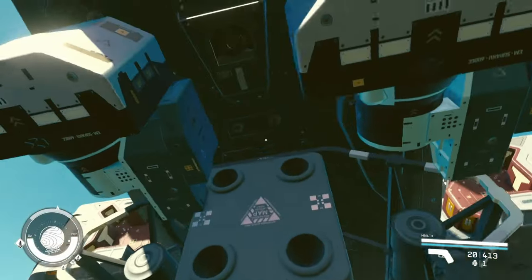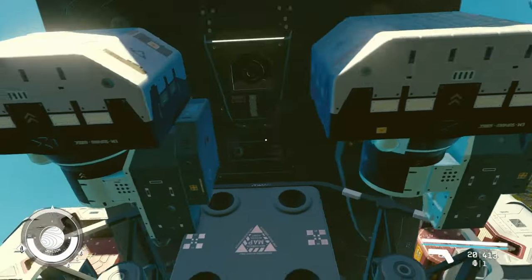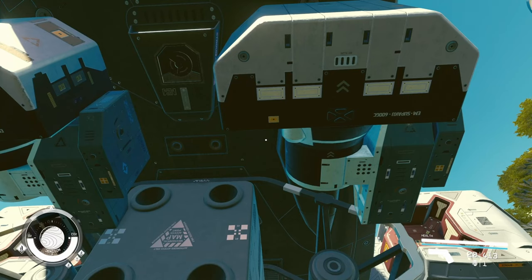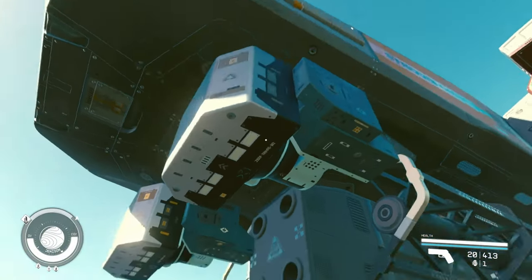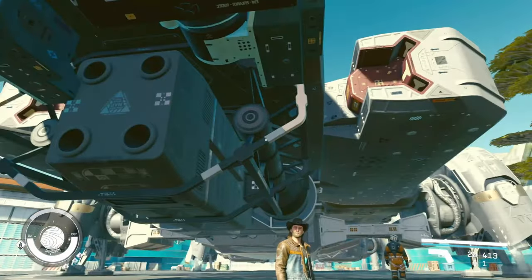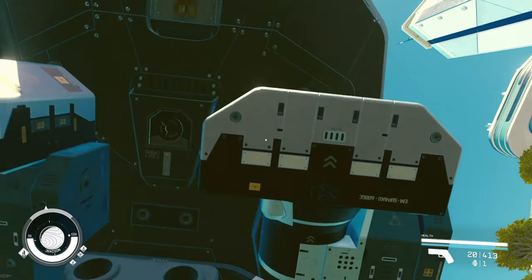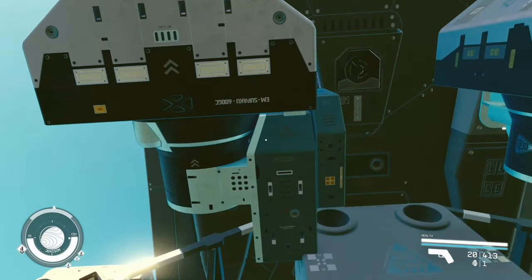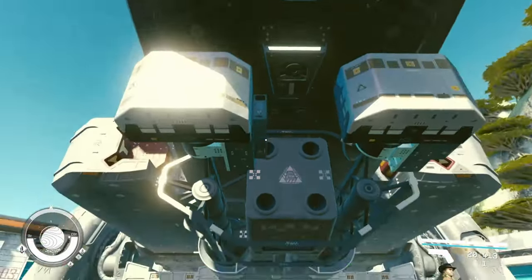Does it bother anyone else that these two pieces are both here, but you can't flip them so they mirror? Like, you're telling me if I spend hundreds of thousands of credits on the ship, I can't ask the manufacturer to install one backwards so it looks more aesthetically pleasing? Anyway, that's just a very small nitpick — it doesn't affect anything.